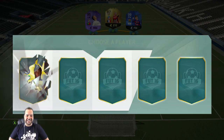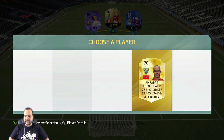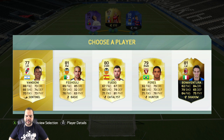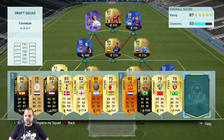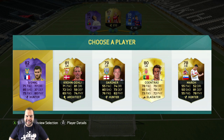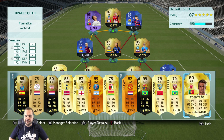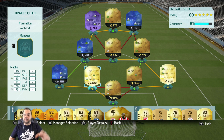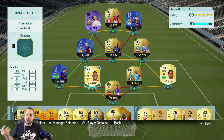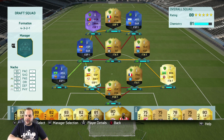The paciest player next is Neymar at 93 pace — into the squad. Then 88 pace gets added in. A 92 pace player might actually help us with chemistry as well, but that would mean Dani Alves has to sit, and I'm not sure I like that. We go ahead and take Fabio at 71 pace. That is it for the paciest draft — I'm going to mess around with this a little bit and see if I can make it work.